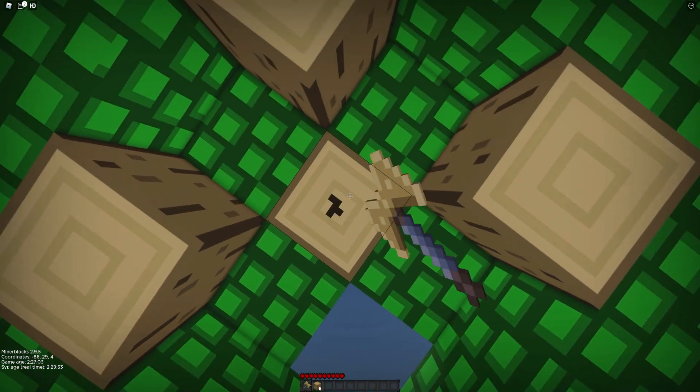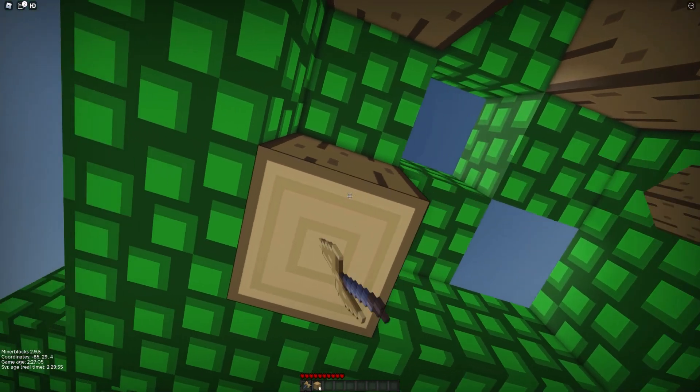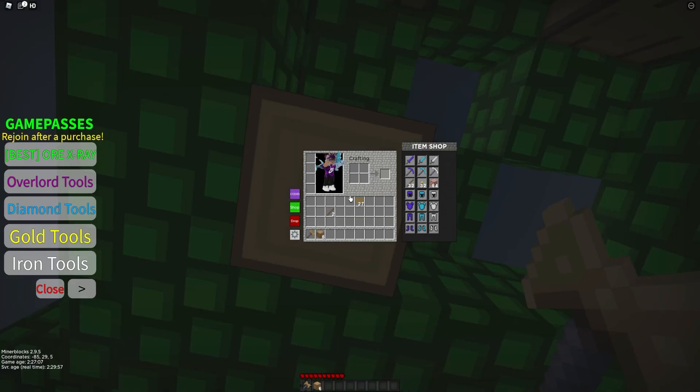So if you don't already know, in Minor Blocks to claim codes, what you want to do is go ahead and click E to open up the menu. After that, click on the purple codes button. Then the code menu will come up. These are in no particular order, so let's just get into it.